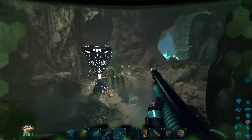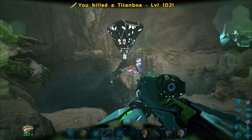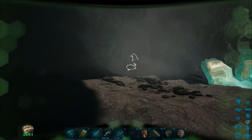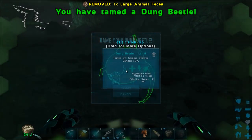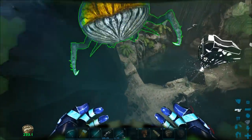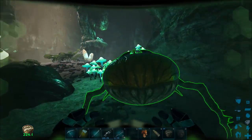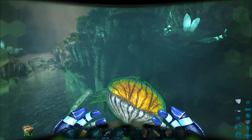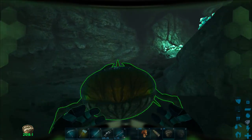We got one dung beetle - I will definitely tame that one. Let me kill these stupid snakes. What is with this cave? He's dead. What level is this dude? Level 6, so it should just be one feed. We got him, let's go! We can fly with this guy - flying dung beetle, amazing! Let's leave the artifact, I don't want to fight the arthropleura. So that's one dung beetle - we'll bring him back to base, then we're probably going to head to another cave and try to get some more.